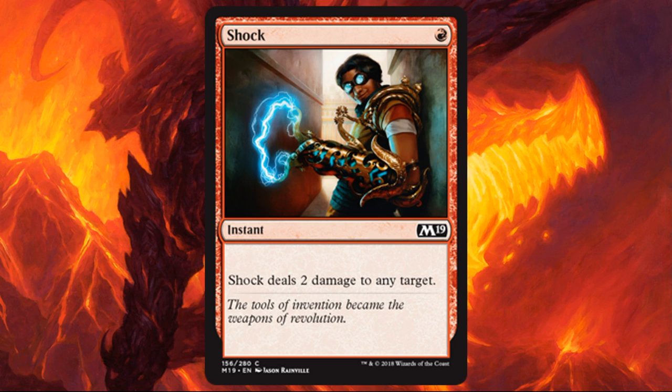Shock. You all know what Shock does — it's just awesome. It's cheap, it's quick: 1 casting cost, instant speed, 2 damage to any target. It can go to the face in a pinch, but it can also deal with a lot of the small creatures that will be populating the battlefield early on in a game of sealed.